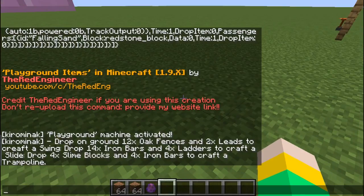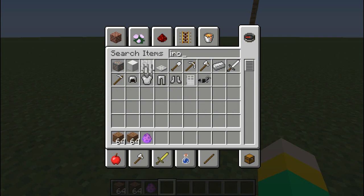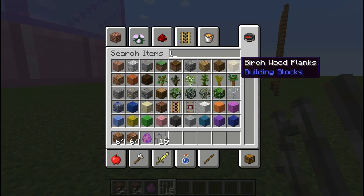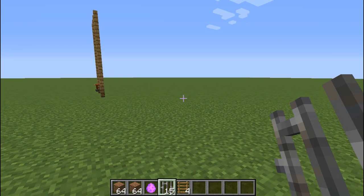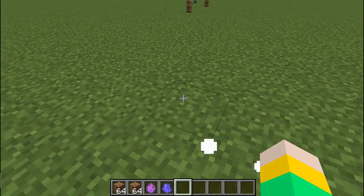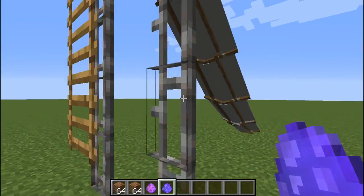Alright, now drop 14 iron bars and four ladders. I think it's to make the slide, isn't it? Drop — yes, it was correct! So yeah, let's drop that, and we made a slide! Now let's try it out somewhere — like right here. Oh my god, that's cool!